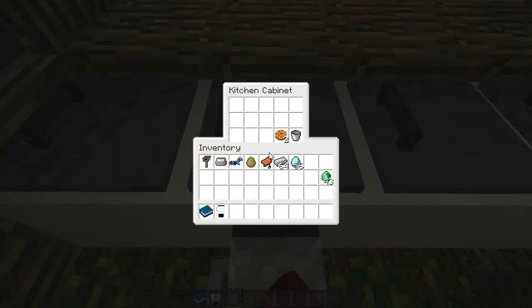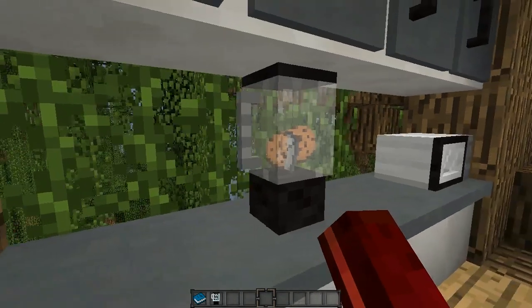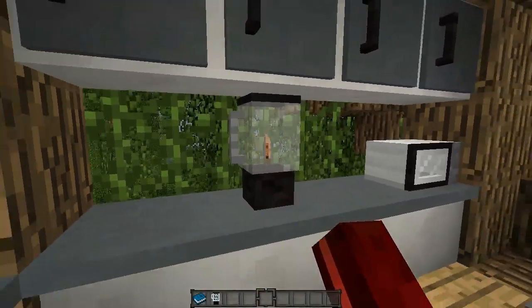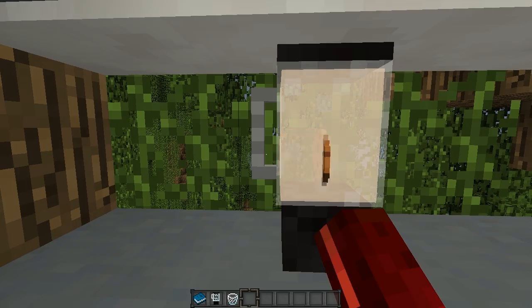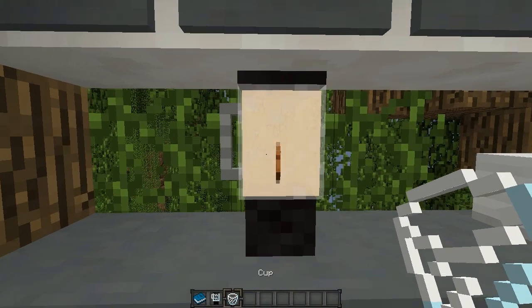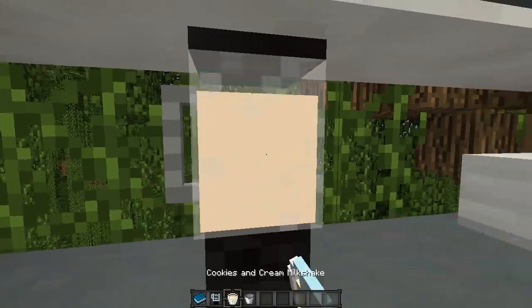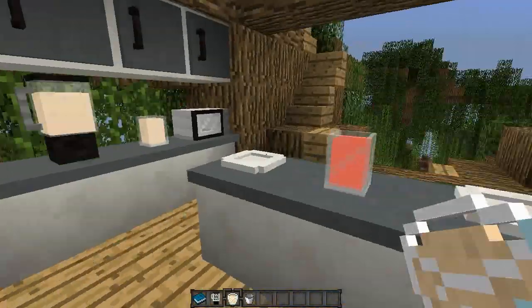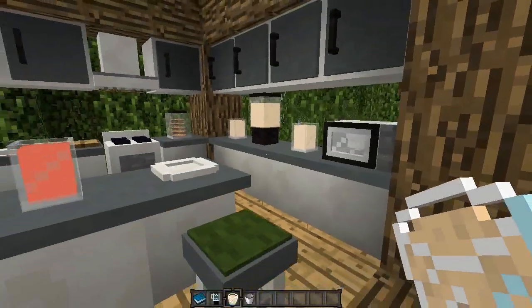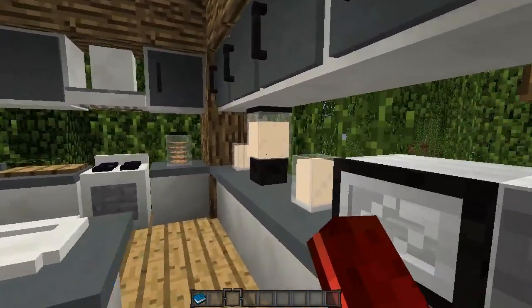Let's do the cookies and cream milkshake. We put in the cookies and the milk, then shift and right-click to make our cookies and cream milkshake. You also get the bucket back if you put it in. We can take out our cookies and cream milkshake and place it around the kitchen - or you can drink it if you want to. That's it for the blender. Again, you can add your own custom recipes using the recipe API - there are tutorials available.